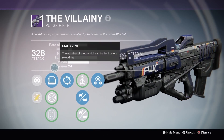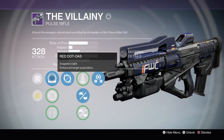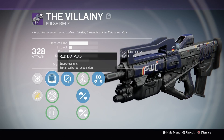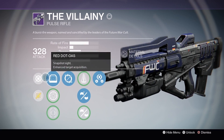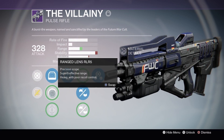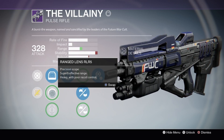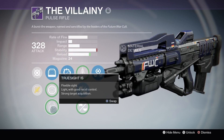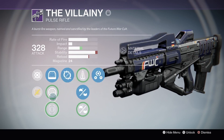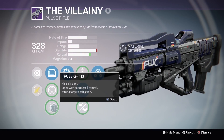Anyway, the Ability that I ended up getting from my Future World Call drop came with Red Dot OAS, which has a snapshot sight and enhanced target acquisition — really important if you want snapshot on your sights. Then it came with Ranged Lens RL-R5, which has a precision scope, super effective range, but heavy with poor recoil control. And then of course True Sight, which is strong target acquisition, light, good recoil control on a flexible sight. Overall I personally prefer Red Dot; a lot of people use True Sight but I just prefer a dot sight.